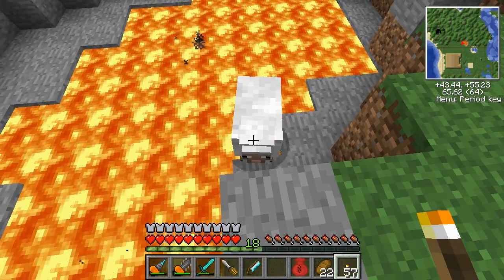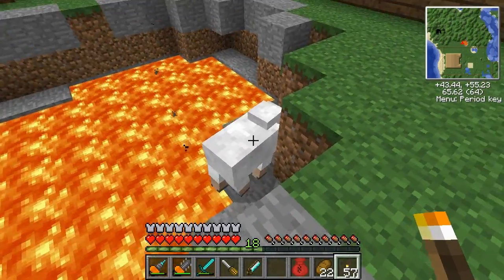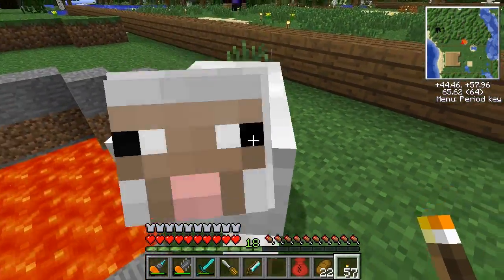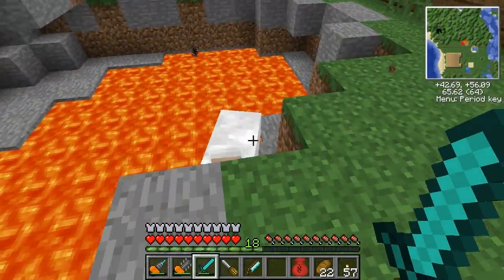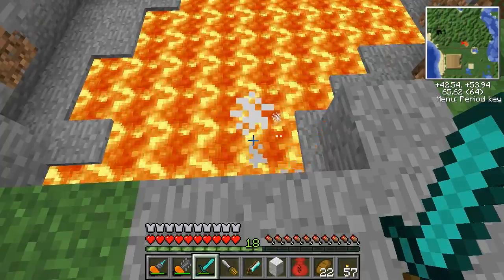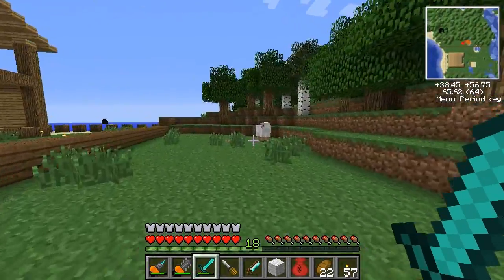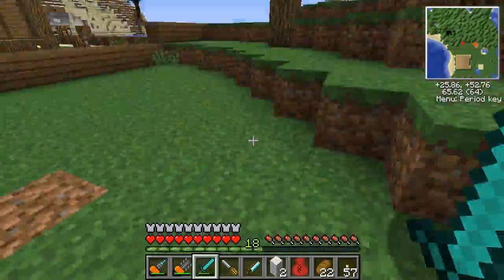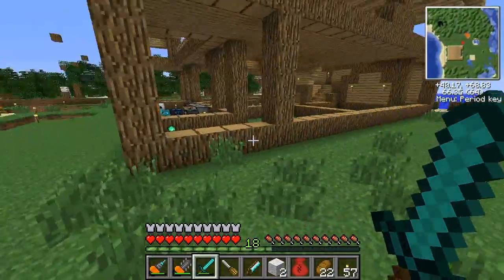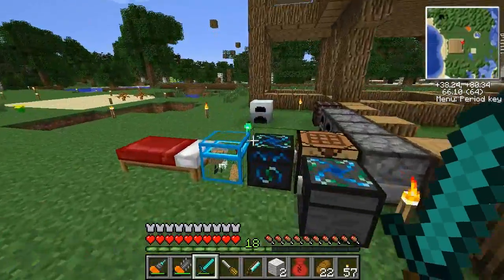What are you doing, Mr. Sheeper? Could you please get off there? You're really good at commands — sit, stay. I nearly knocked him off — don't fall. This magnet picked up the item, which was awesome, because now I can't lose diamonds in lava or anything, which is helpful.